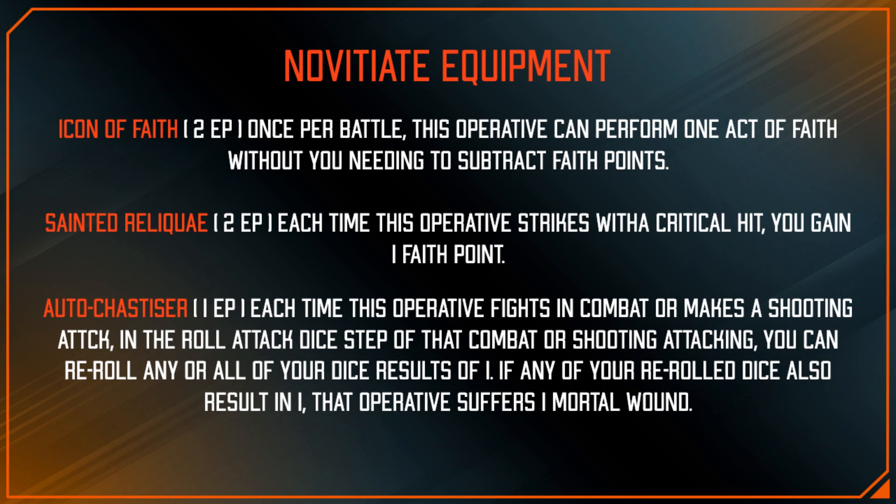Looking at Novitiate equipment: the Icon of Faith lets you use one Act of Faith for free once per battle — probably best saved for a three-point Act of Faith rather than a basic reroll. The Sainted Reliqui gives you one Faith Point each time this operative scores a critical hit, which pairs nicely with something like the duelist with Lethal 5. Both options feed into the Faith Point engine, which is really at the core of this kill team.